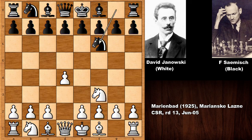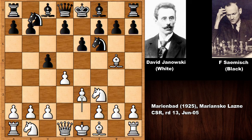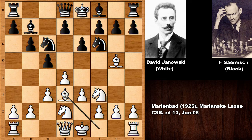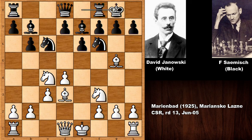David Yanowski starts the game with d4 and we have the Torre Attack: bishop to g5, c5, e3, knight to c6, developing the pieces, and then c3, bishop to b7, bishop to d3, c takes on d4, e takes on d4, bishop to e7, knight to c4, and black castled, queen to c2.